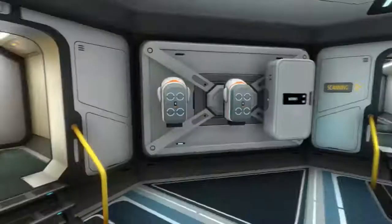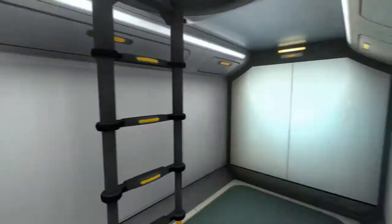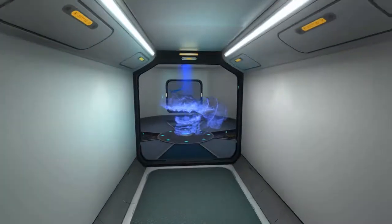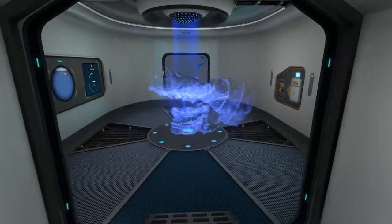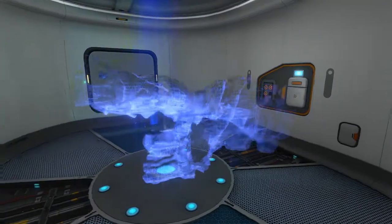For charging the power cells on the cyclops and the prawn — but both of them now have thermal units in them that let them charge the batteries from heat at the bottom of the ocean. And here it's warm enough just to charge sitting down here. And here's the scanning room.